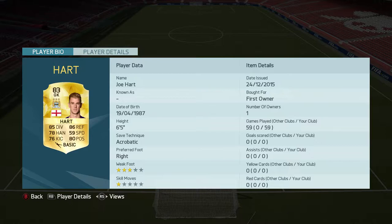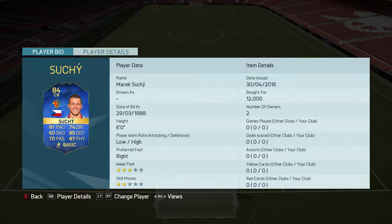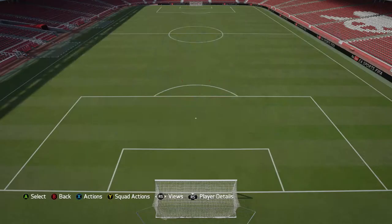Moving into the goalkeeper position, we've got Joe Hart, 83-rated goalkeeper who plays for Man City — one of my trustworthy goalkeepers in FIFA 16. Moving into the center backs, we've got the first Team of the Season player: Marek Shuchi, who plays for FC Basel.